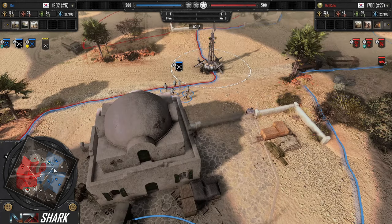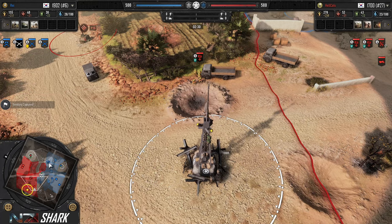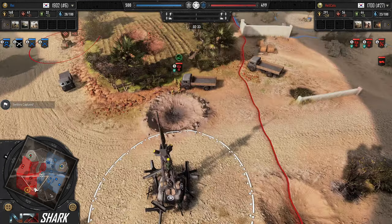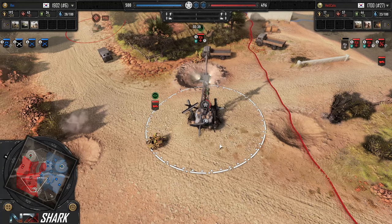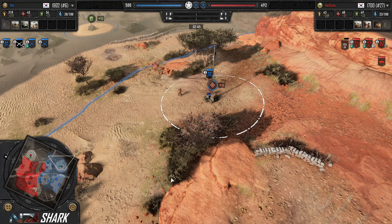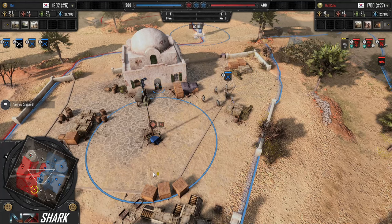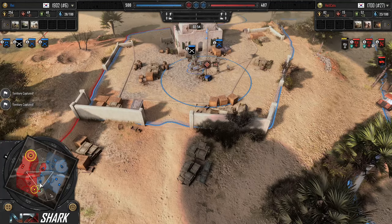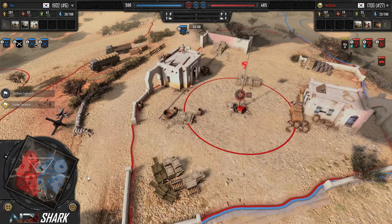Turtle asks: USF is very rifleman-focused in 1v1s right now — do you ever work an engineer into that build? I used to, and I think it's one of the weaknesses of US forces if they don't start with an engineer, since they can be susceptible to mines early. But lately I've been going with two scouts because the capping speed is so much higher. It synergizes really nicely with rifles — you have a lot of mobility, cap the map very quickly, and then your rifles allow you to apply a lot of pressure. That's just me.